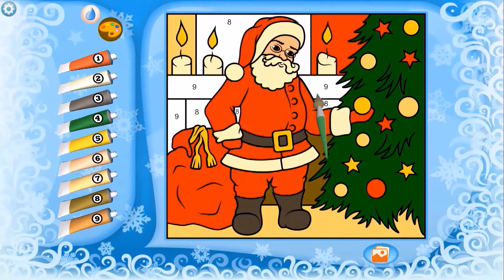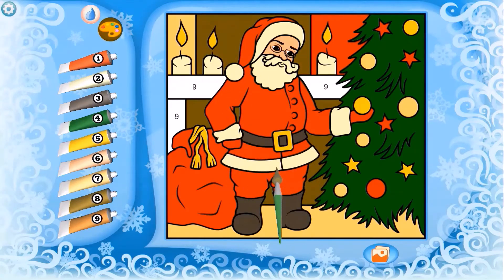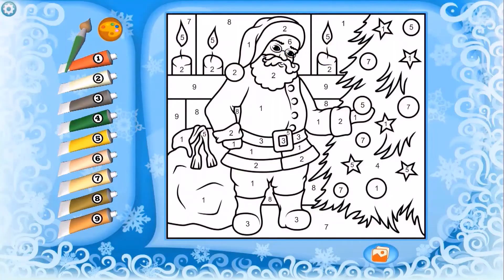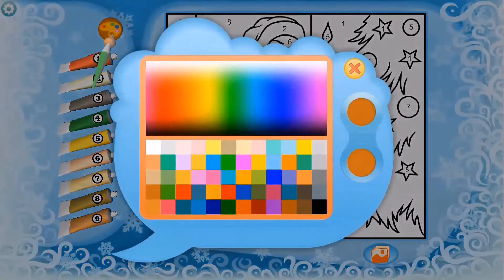I guess it stands out a little bit more. Let's do some eights. There we go, there we go, there we go. Oh, this is the hardest part. Okay, looks like we just have some nines left. Get that nine — what are you doing? We did it! We scored a 49.